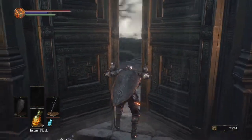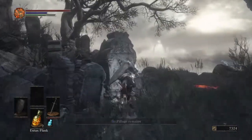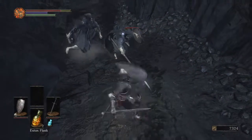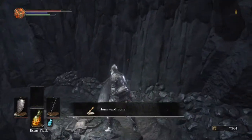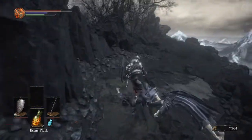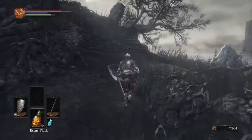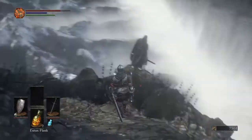And it also gives you that extra health boost, which is very useful. Now over here we have a broken straight sword. Over here, our first homeward bone. They are very useful, especially whenever you're in a really sticky situation. What I do like about them is that you can use them in a boss fight, and what it does is it sends you back to the firelink shrine or the last bonfire you rested at.